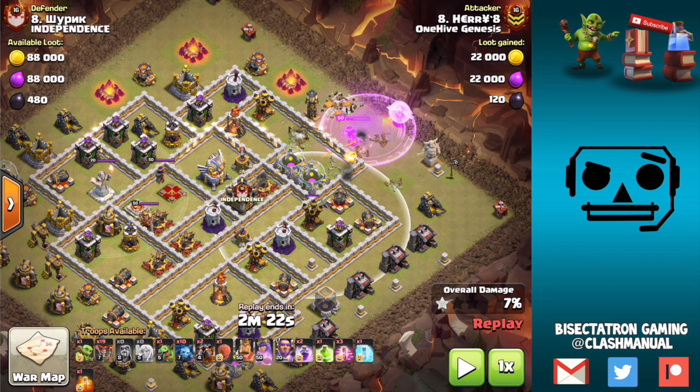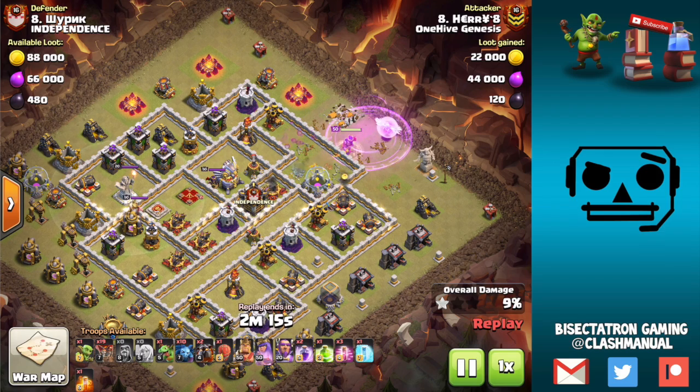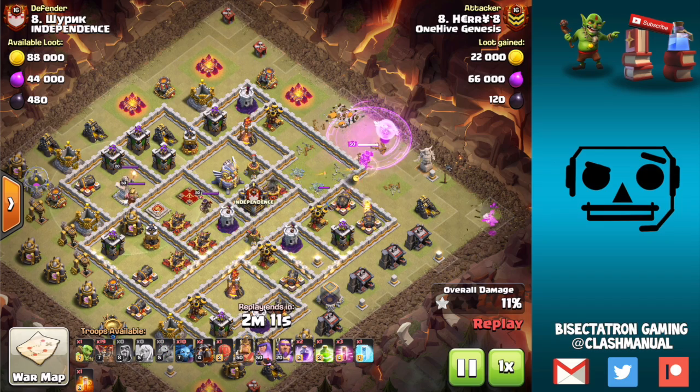Battle blimp — well you have an air defense here, and even if you could get it to target that air defense by the PEKKA statue, there's really not much value. It just kind of opens up one drop-off, maybe opens up the walls, maybe gets that corner too — but nothing the jump spell won't also get.